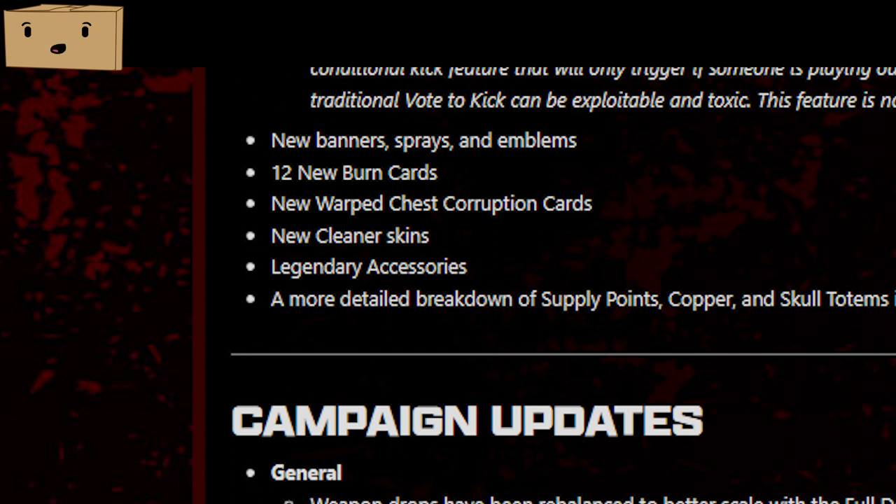With this update, they're adding new banner sprays, emblems, and banners, but the bigger thing is they're adding 12 new burn cards. Looking at the burn cards, they look very strong. They've also changed it so that some burn cards actually cost skull totems to unlock, so skull totems are going to be very important to collect.